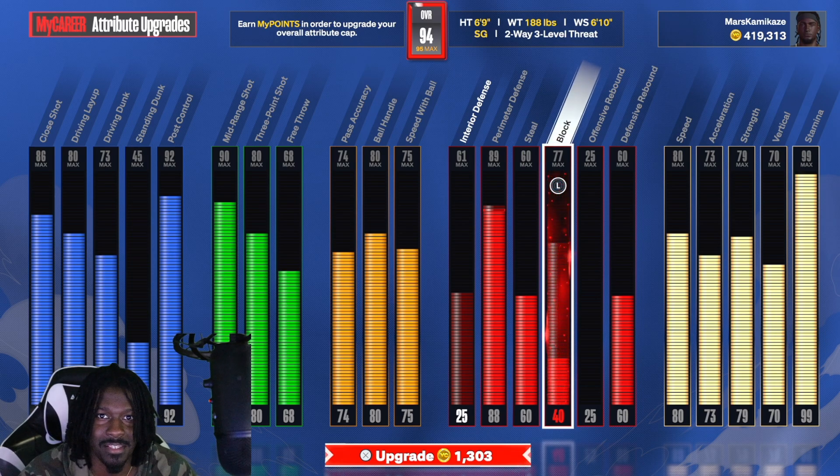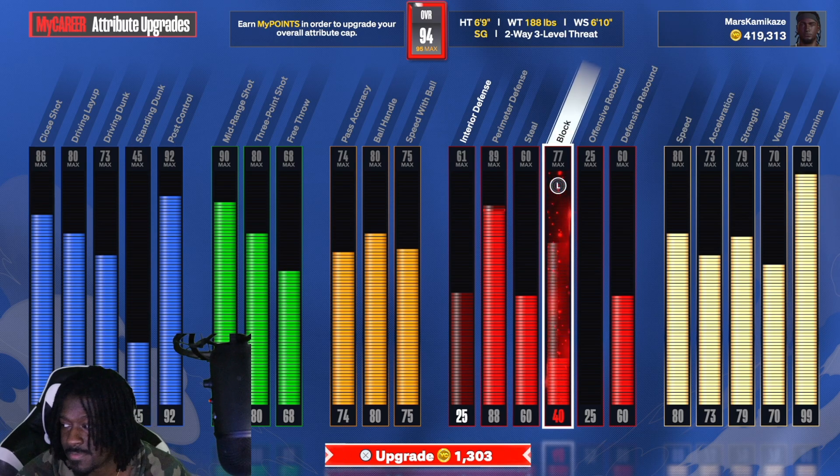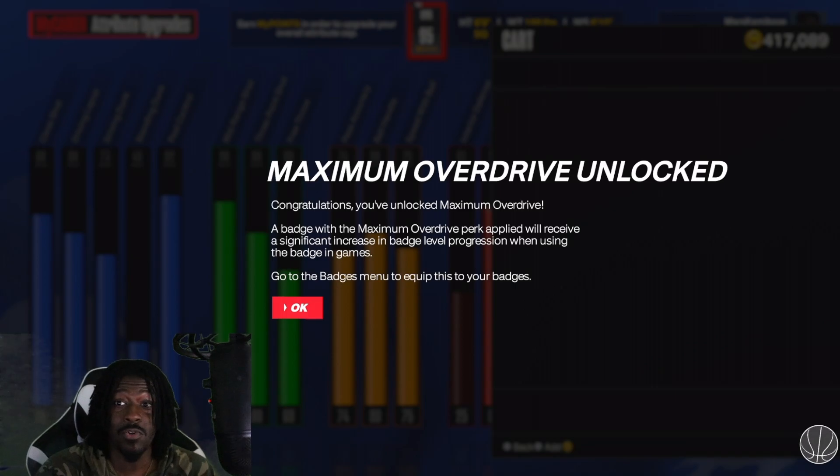With this last point we should have another 95 overall, and with that 95 overall that should take us to the next level and unlock Maximum Overdrive. What Maximum Overdrive does is give you another tier to rank up your badges. When you make a new build, your badges go up more quickly. You don't lose a slot for regular overdrive but you gain an extra slot, and it's purple.